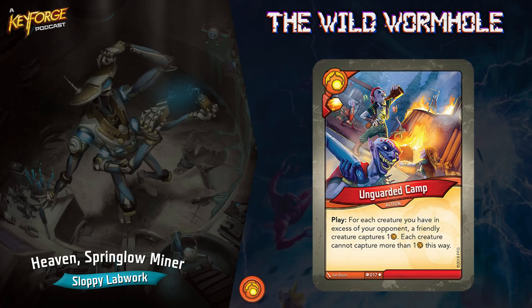Unguarded Camp — this one's not my favorite in the deck. It's play: for each creature you have in excess of your opponent, a friendly creature captures one amber, and each creature cannot capture more than one amber this way. It's good. In this deck you're going to have a lot of creatures, so most of the time you have the ability to capture a lot of amber. But over four or five games I've only played it once and captured like one or two amber. It's decent, just not the best card in the world to me.